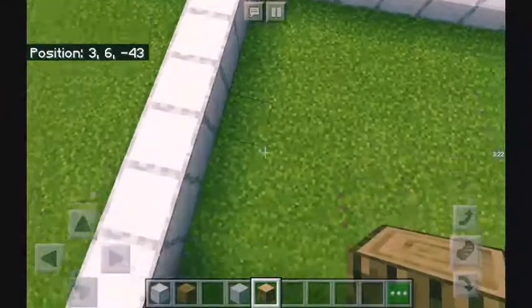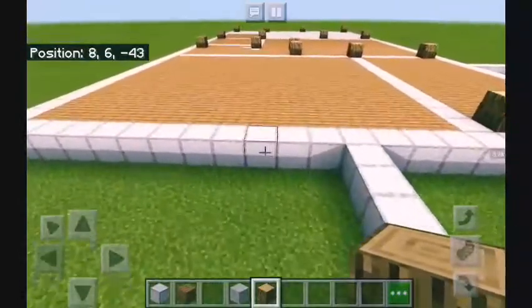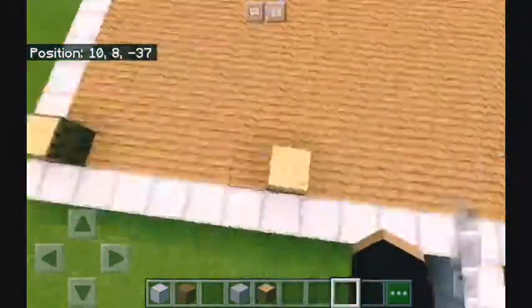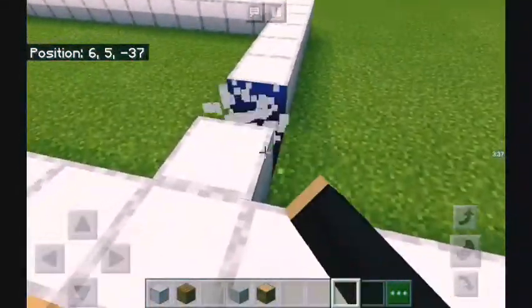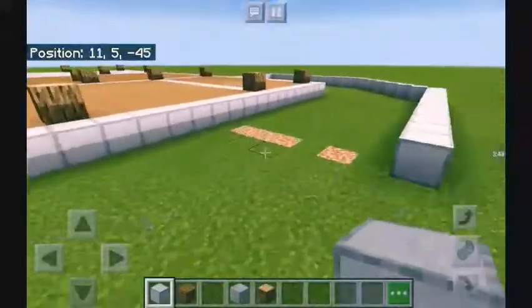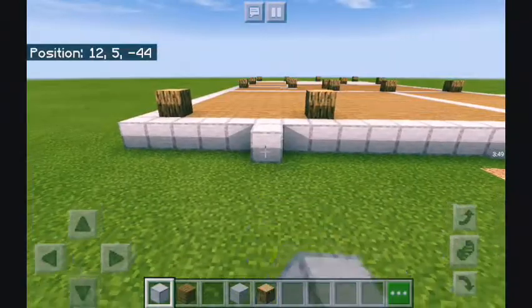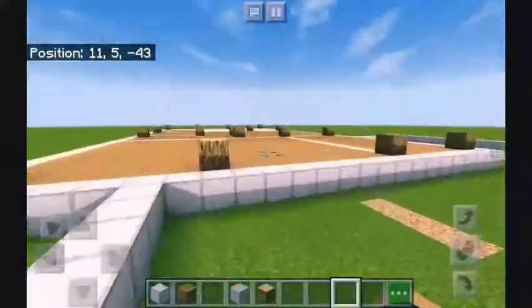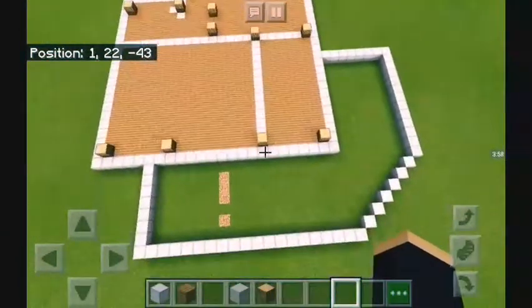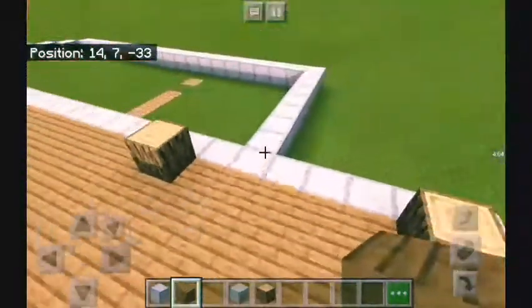Over here we have a beam here and then a beam right here. In the dining room there's one in each corner: one there and one there. In the living room it's a bit odd. You want to have this five blocks out. The deck is farther out — the deck overlaps the huge window in the front — so it needs to be right there. Now we are moving on to the main wall.